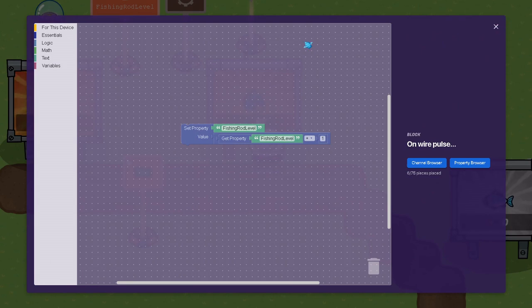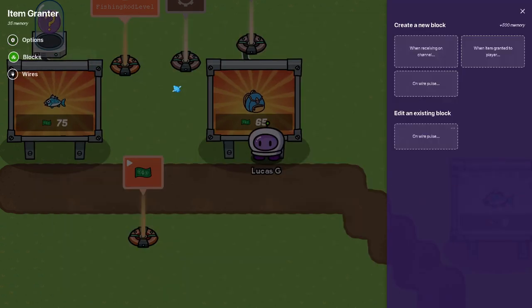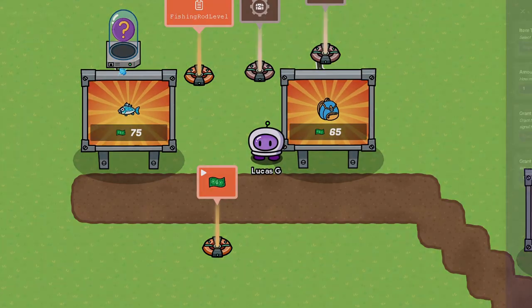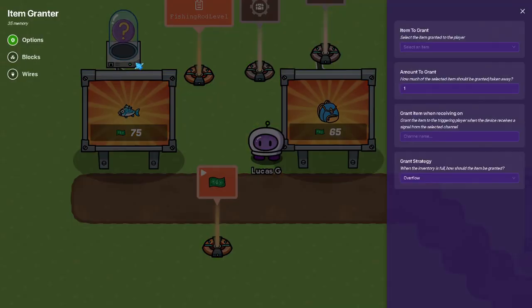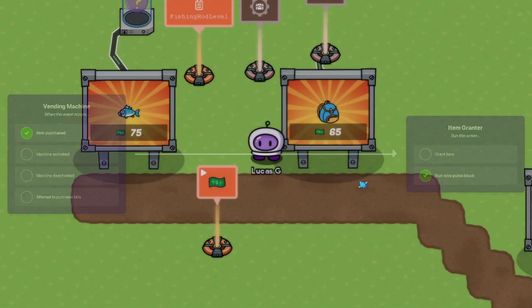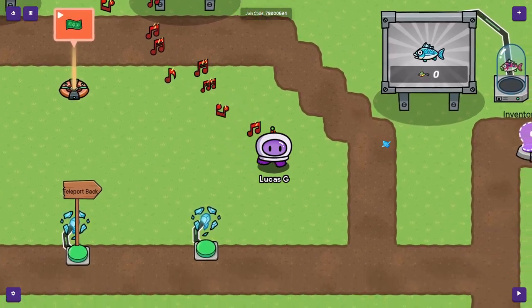That's supposed to work. I don't have a grant item - it has to be because I have a grant item, not the wire. I want the wire. I can have a grant item, but don't be like me making a grant item - that's not gonna work.